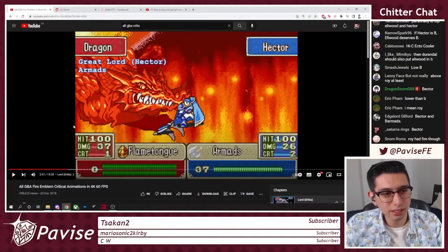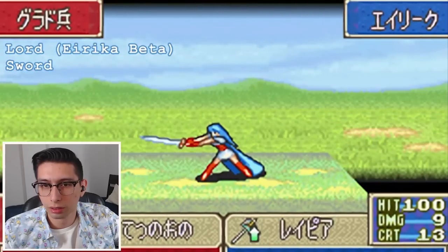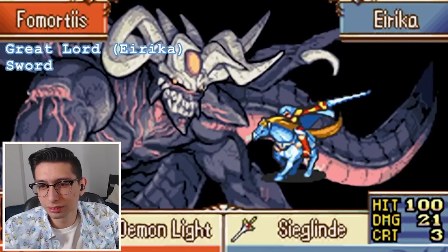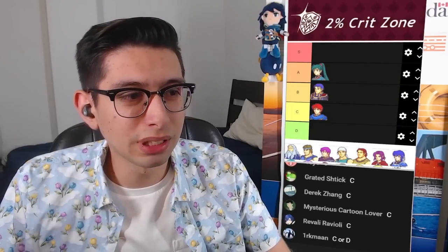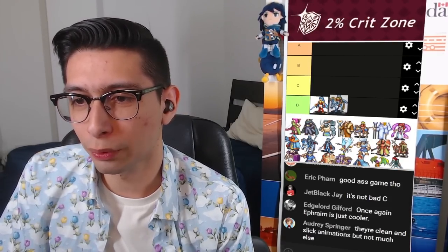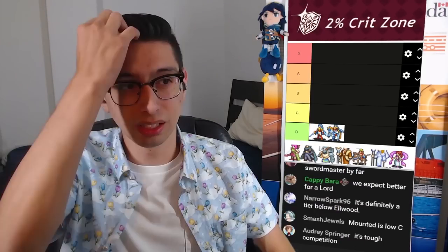We've got Eirika coming up next. Some more standard stuff. That's a beta animation, ignore the beta animations. Magic sword? Not much to work with there. There's just not much happening. I'll just be blunt — they both deserve to be down here in D tier. Not to say they're bad animations, but in a game like this, it's not gonna cut it. This is probably one of the toughest competitions in terms of any of my critical hit tier lists.